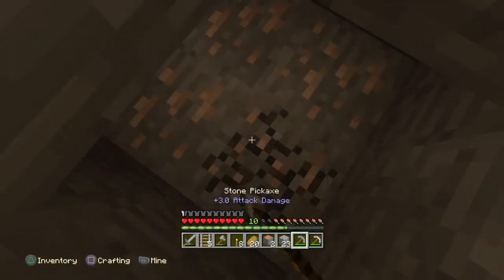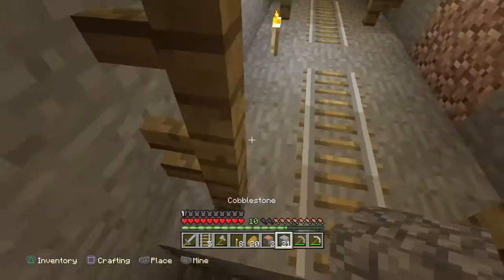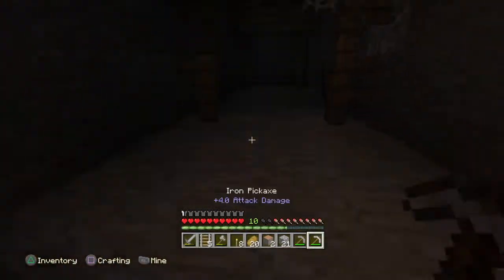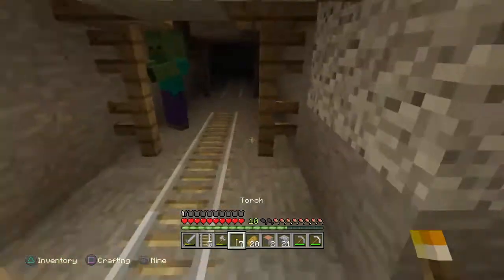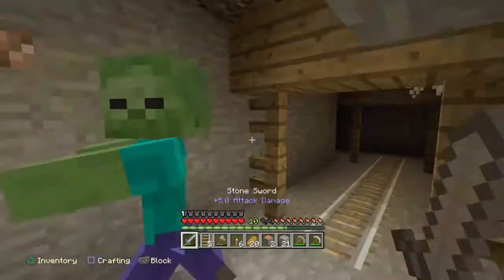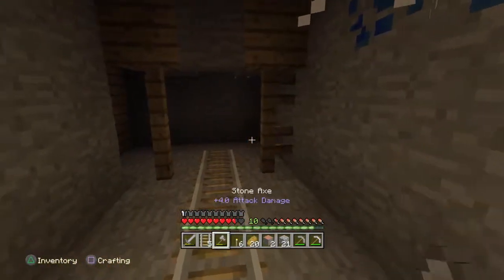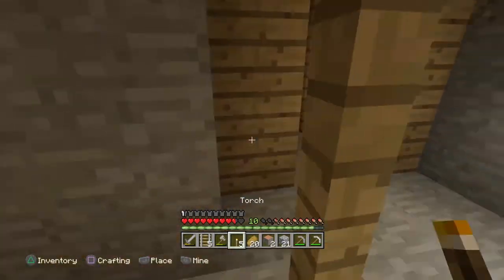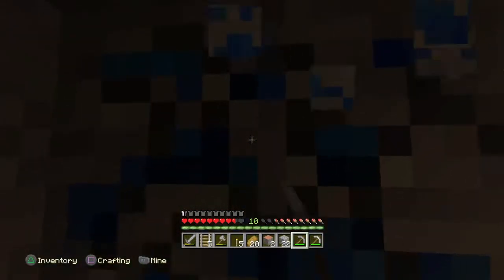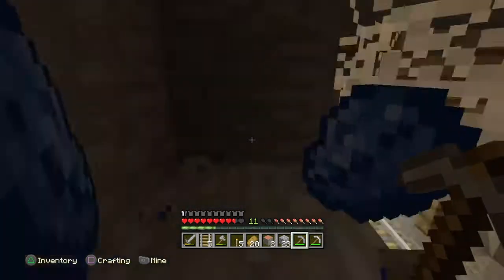I'm gonna grab this iron as well. Actually no, I don't want to go down there and probably die. I hear a baby zombie — the babies do a lot of damage and they're hard to hit. We got lapis! I can actually craft stone picks. We can enchant with lapis now — we've got the lapis to enchant but we don't have the enchantment table, so that's not happening yet.